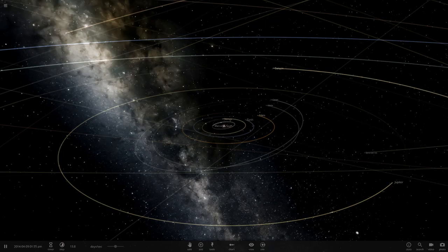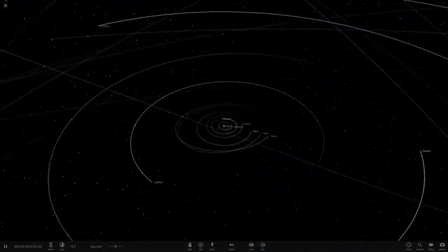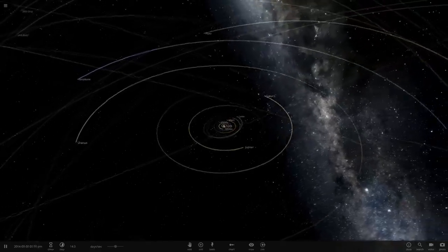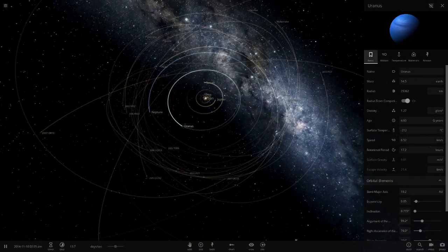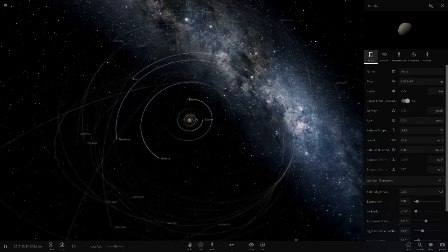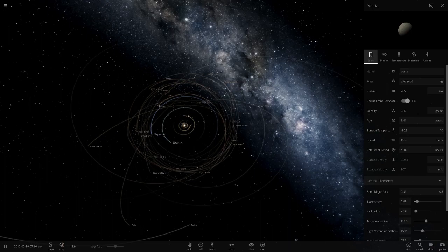Hello everyone and welcome back to another Universe Soundworks 2 video. Today we're doing part 3 of a series we started a while ago — basically, how far away from the sun do you need to be to survive a supernova. We've done this before with Uranus, putting it further and further away until it survived, and also with the inner planets: Mercury, Venus, Earth, and Mars.